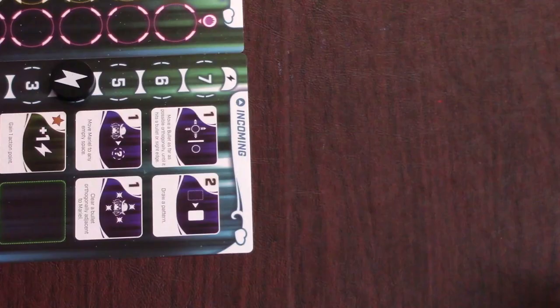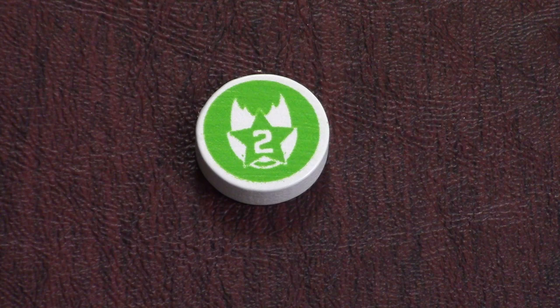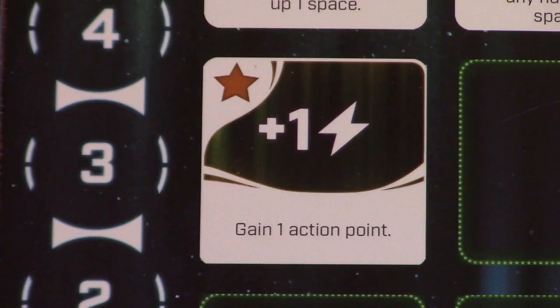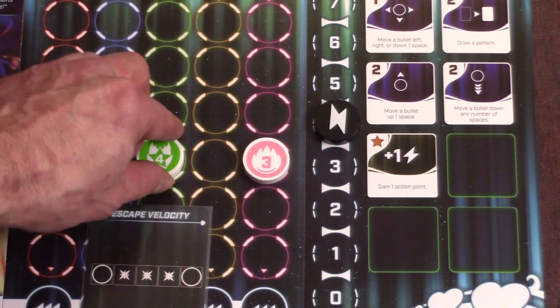When you clear bullets, you'll take them off the sight board, flip them face down, and pass them to the player on your left. They won't do anything with them now, but they'll add them to their bag when the round is over. If you clear any bullets with a star on them, then you'll trigger all your star actions, which can be found on your action board with a star in the top left corner. Most heroines have the gain 1 AP ability, so every time you clear a star, you'll gain one action point.